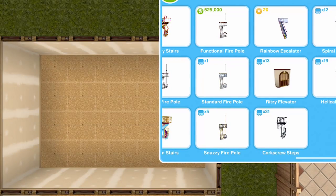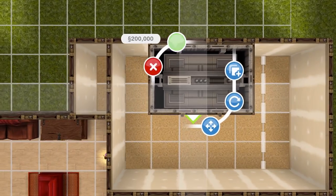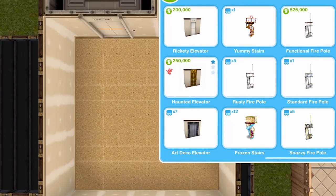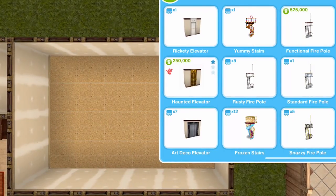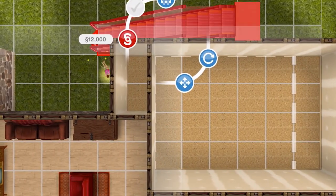The prize for completing within the time limit is a couple of elevators. Honestly I was really excited about getting them, but I've never really used them in my town — they take up quite a lot of space, roughly a 3x2. You place one on the bottom floor and there's one above, because that's how an elevator works. There are four different kinds: the rickety elevator, the art deco elevator, the haunted elevator and the ripsy elevator. The ripsy, I think, costs 20 LPs.